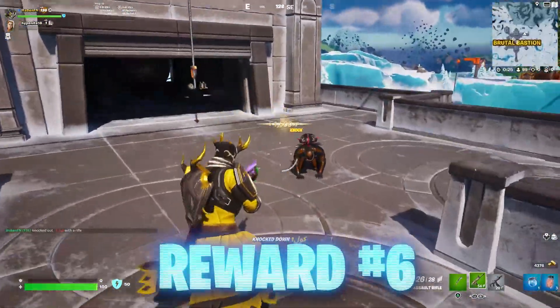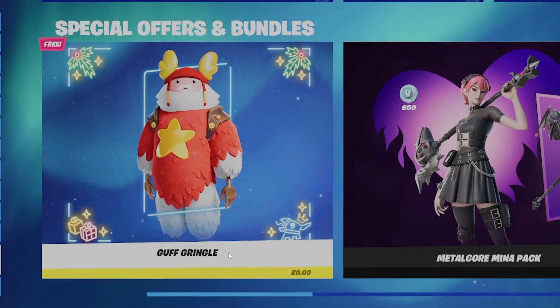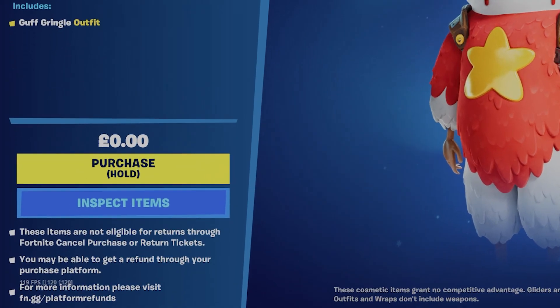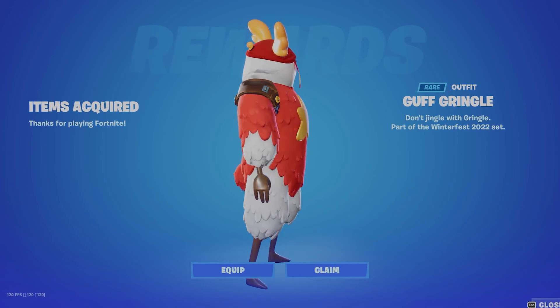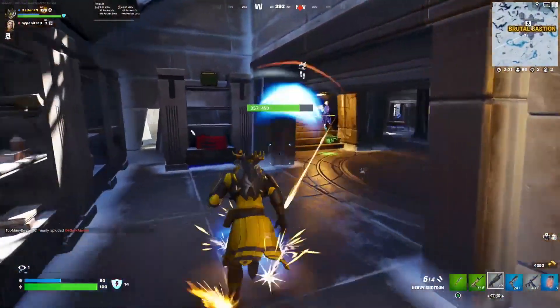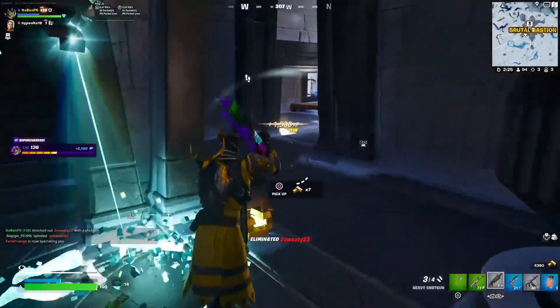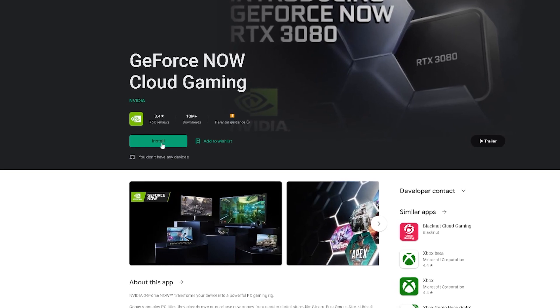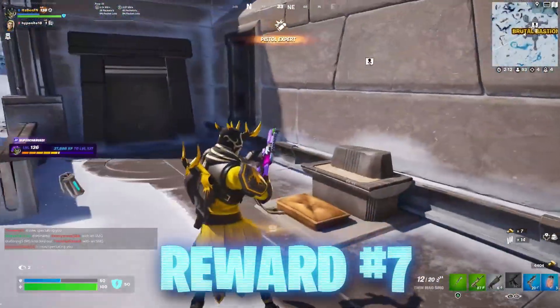You can redeem the free Guff Gringle skin for PC players only in the Fortnite item shop — just scroll down to the very bottom of the item shop and redeem it straight onto your account. If you don't have a PC, ask a friend or family member to log into your Epic Games account to claim it. You can also use GeForce Now, install it, log into your Epic Games account, and claim him in the item shop the same way.